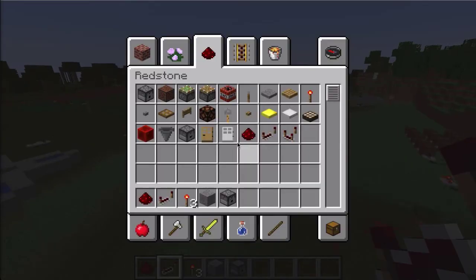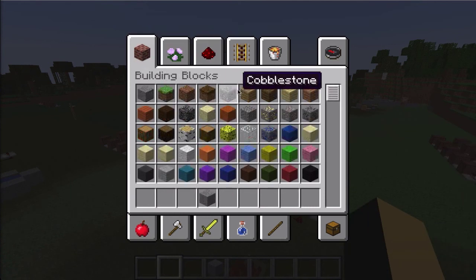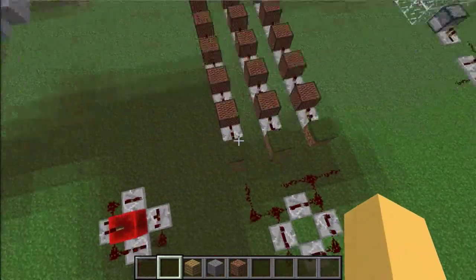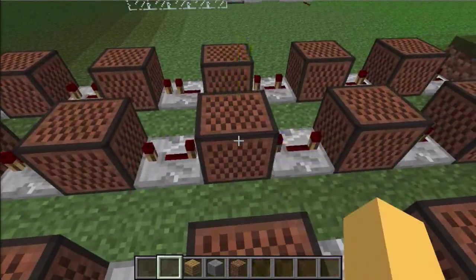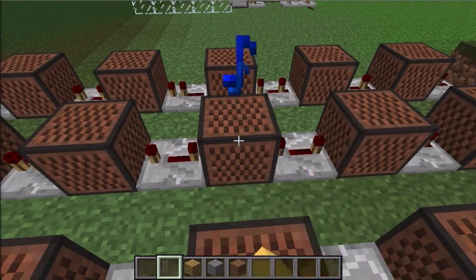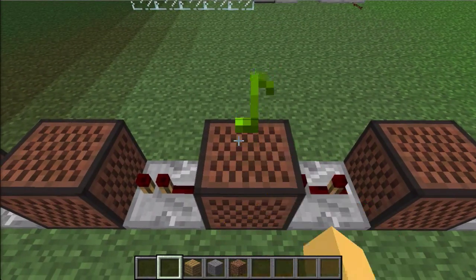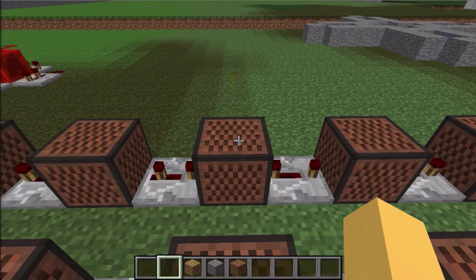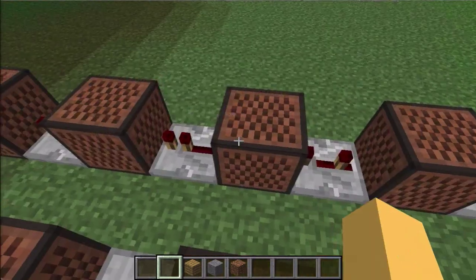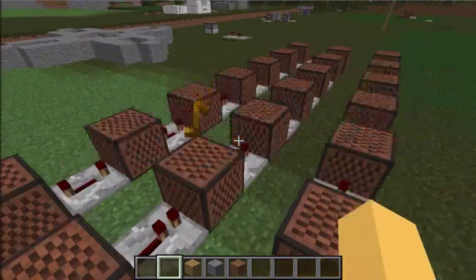Let's move on to musical notes. For this you're gonna need stone, wooden planks, and dirt or grass. It's kind of cool — stone makes a bass drum noise, wooden planks make a bass noise, and dirt or grass makes a piano noise. I play bass so I should know that!